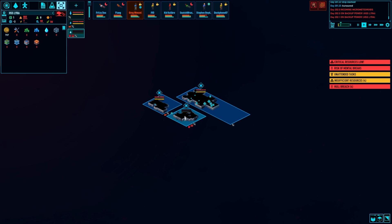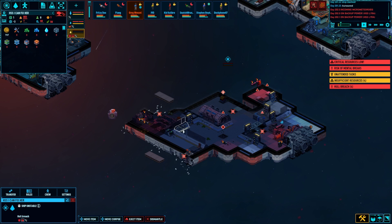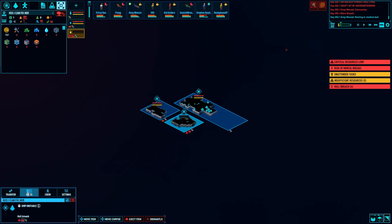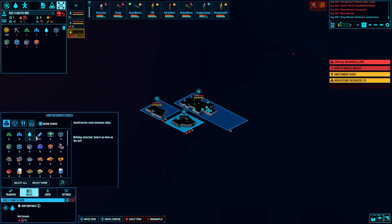I'm gonna get pelted by meteoroids. I'll put it right here — we're gonna do this. This is the only thing I can do to easily get this done. Let's rename this thing — the HSS, 'I Can Fix Her.' Okay, there we go. All right, we're gonna get this done. Settings: spacesuits on, auto-clean, auto-maintenance, auto-resource. Let's get rules set up on this thing.